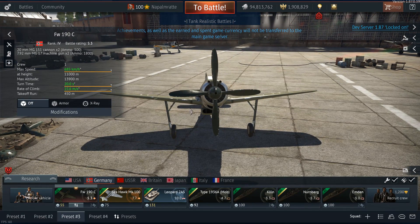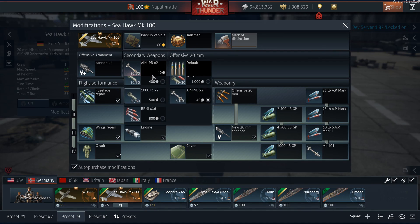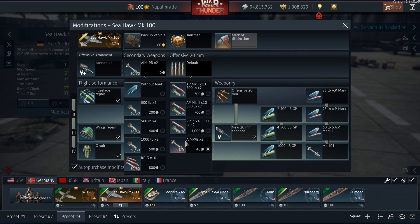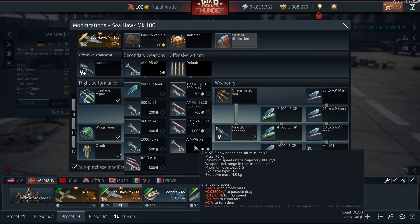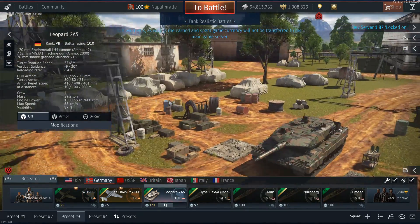Moving to Germany: the gun emplacements on the Focke-Wulf 190C have been fixed. The Sea Hawk Mark 100 at BR 7.7 can engage 6.7 super-props with air-to-air missiles — so much for compression and the borderline pay-to-win experience.